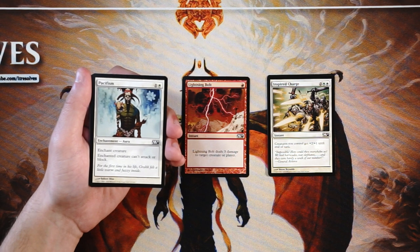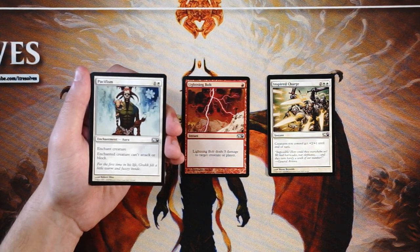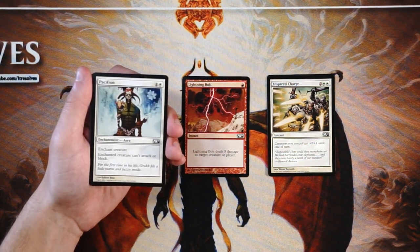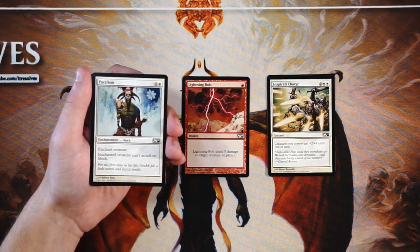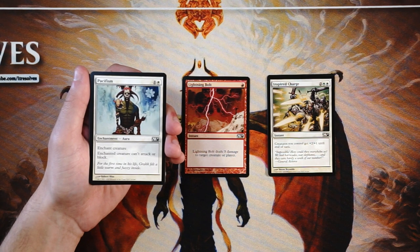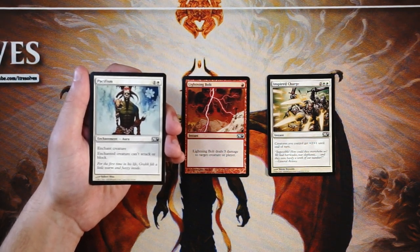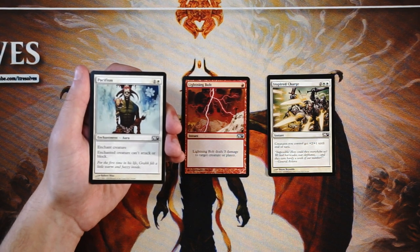Pacifism makes a good run at it but not as good. It's an enchant creature for one and a white — the enchanted creature cannot attack or block. This is pseudo removal in the fact that it removes the creature from being able to take part in combat, whether aggressive or defensive. What this doesn't do is remove the creature from the board. This can deal with creatures much more powerful than Lightning Bolt can, but it doesn't get rid of activated abilities. You really do have to be careful what you're putting Pacifism on. It is a very premium card, but Lightning Bolt on efficiency and flexibility is a little bit better.